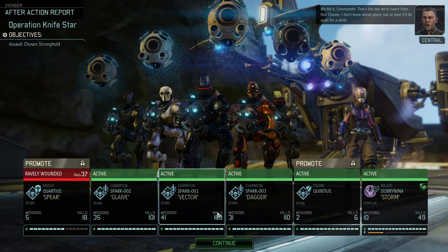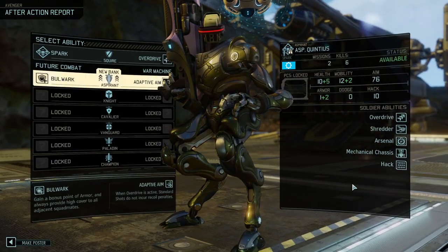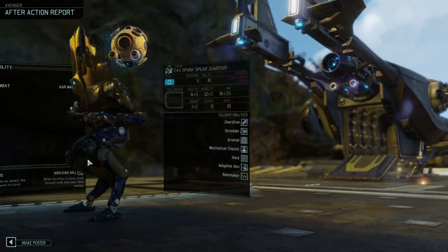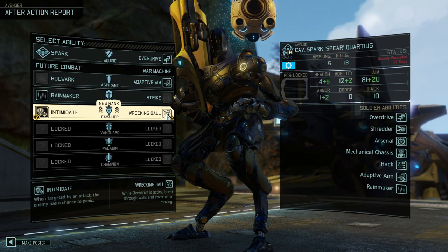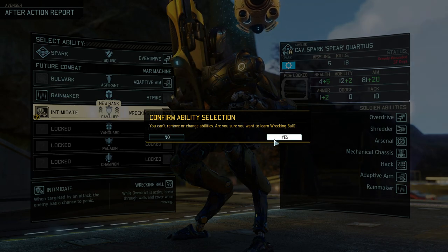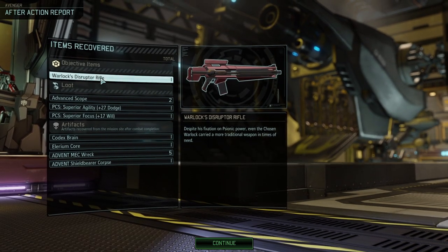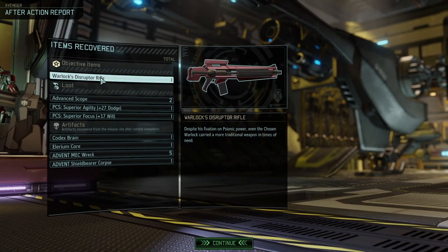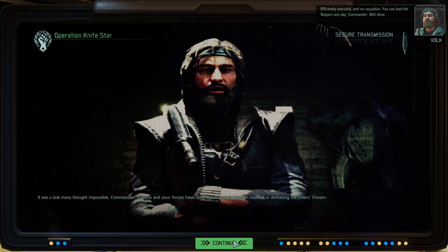The only regrettable mistake was probably being too greedy and wanting to kill the sarcophagus in one go. It would have been an attractive maneuver if it would have worked out, but we ended up blowing our cooldowns to repair the fight against him. Operation Knife Star was a grand success - five Sparks for the win! She is now shaken and unfortunately not another promotion. We're leveling up the Sparks. A little Wrecking Ball - some of you commented about it being a strong ability and I agree. When you overdrive you can run through walls - free cover removal, and free cover removal is always good.